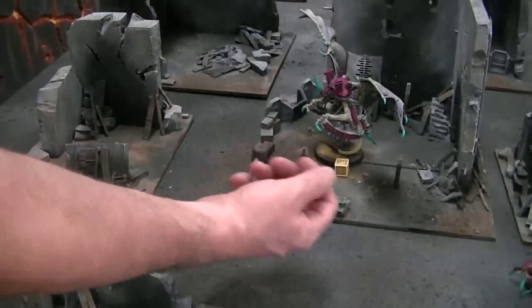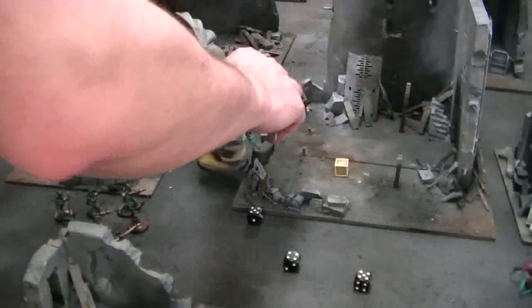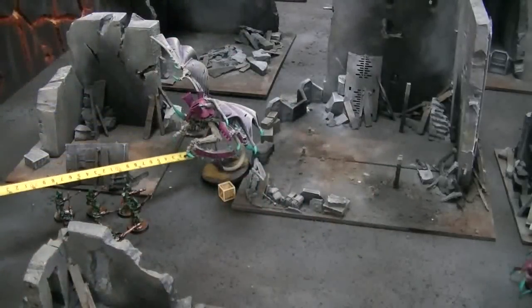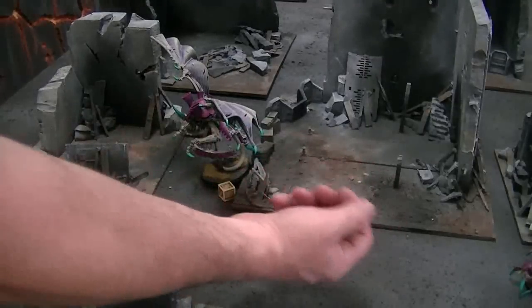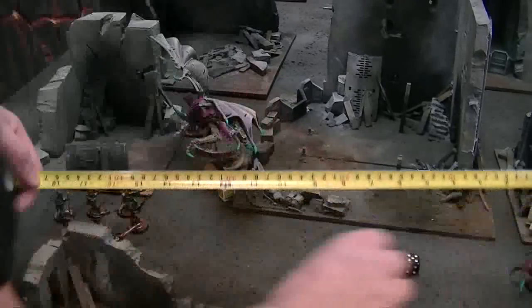I'm going to go ahead and just walk out of the terrain, and I roll a 5. I'll get completely out of here, a little bit shy. Now I only have to roll a 4 on my charge distance. Let's go ahead and roll the Bounding Leap for the Hormigaunts — with 6 inches plus 5 inches, I'm at 11, and that makes this ever so simple. We will see if these Dark Eldar Warriors survive the day.